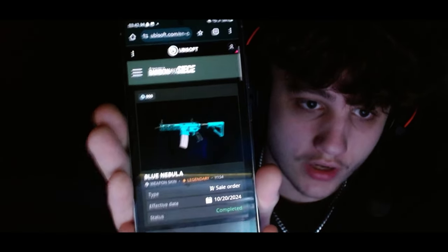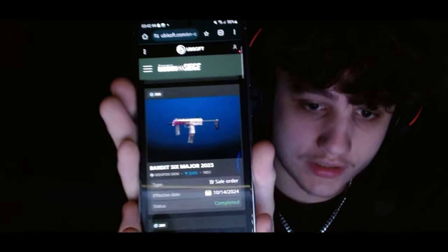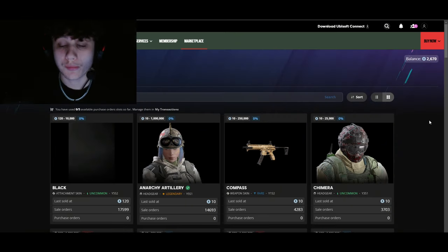To show it's the same account, I'll show you the purchase orders. I ended up selling the Blue Nebula, which we bought for 900 credits - I lost out on that. I sold the Bandit Six Major for 360 credits, which I did actually make profit on. The other ones didn't sell. Basically, we're starting fresh - that's the bad news out of the way.